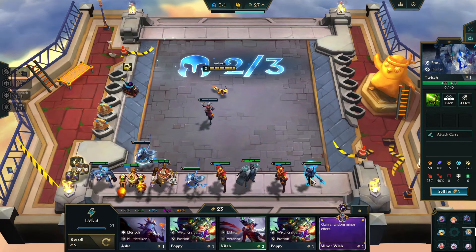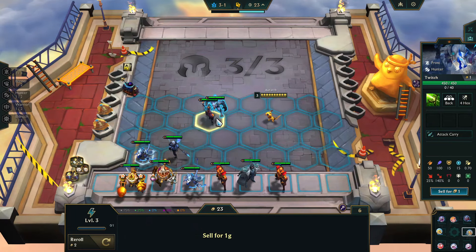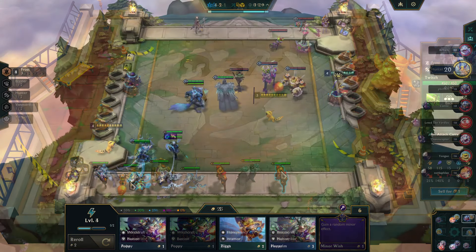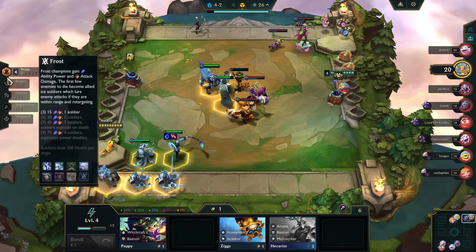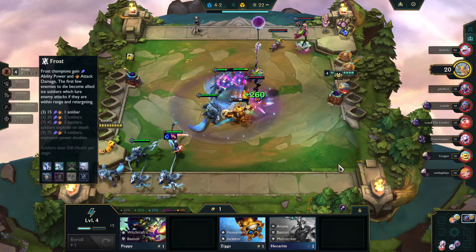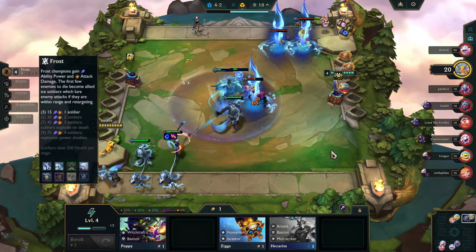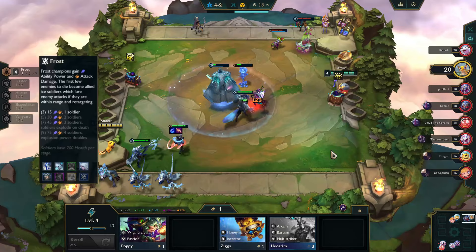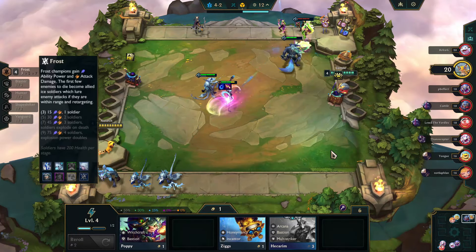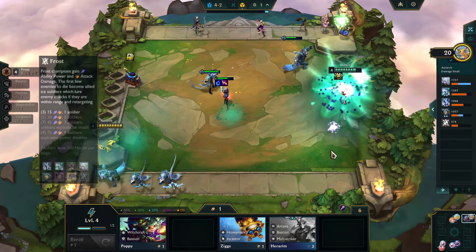When deciding whether to go this trait, I look for an early Swain or an early Hwei. In this case, thanks to the three champions I got, I ended up with both of them. Let's talk about how this trait works.